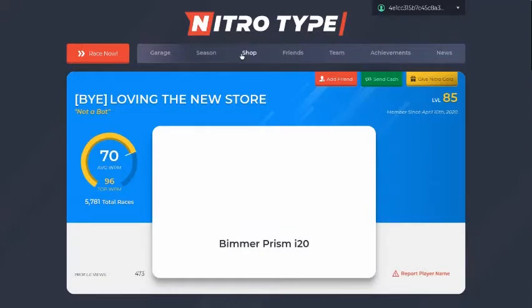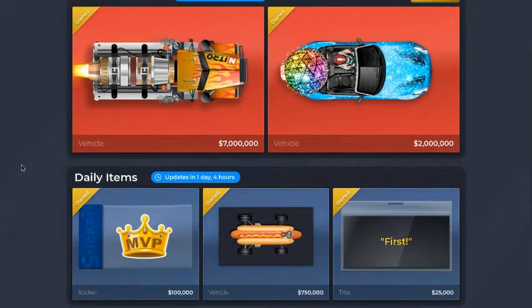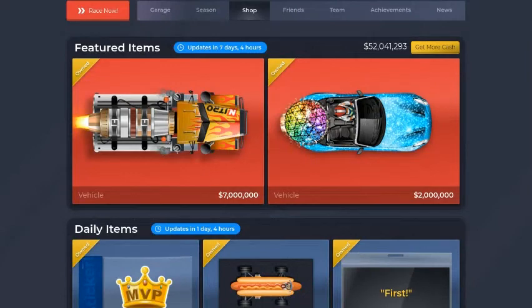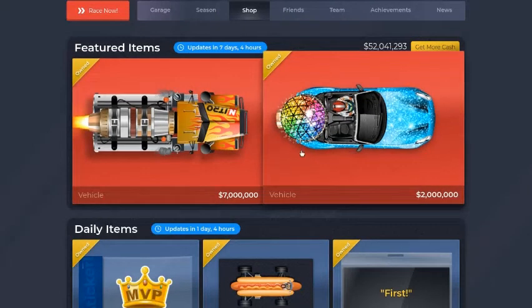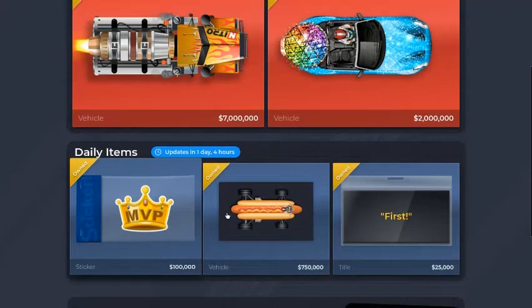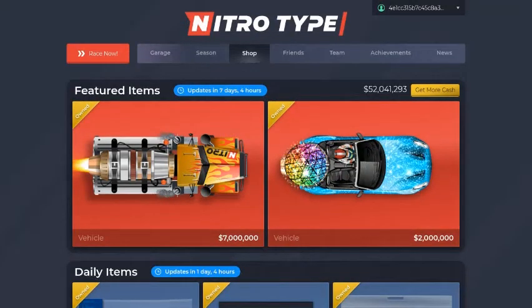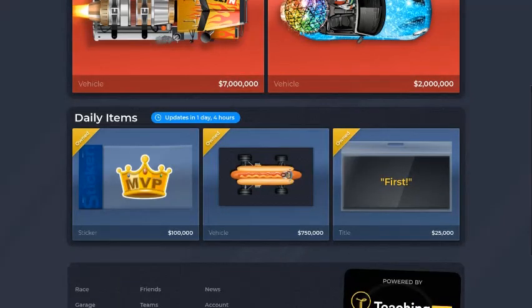Everything in the shop is free to all players — there's nothing that requires gold to buy, which is nice. This is really interesting: we have weekly items that are more expensive and are most likely going to be cars, and then we have daily items. So I'm going to be buying new stuff every single day — that's pretty insane.